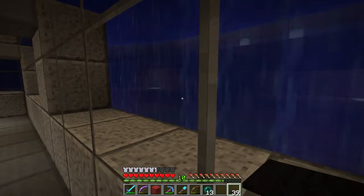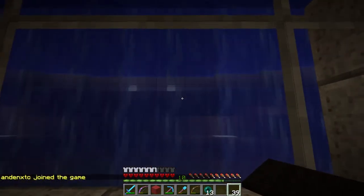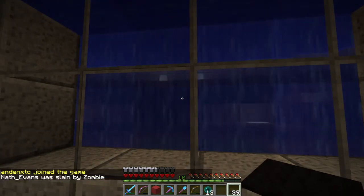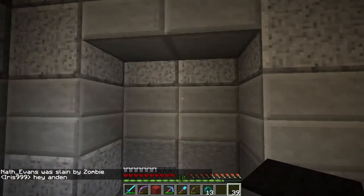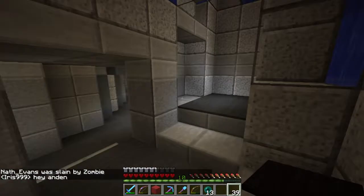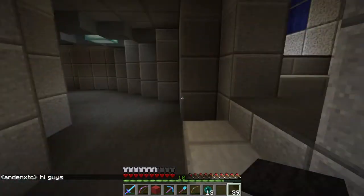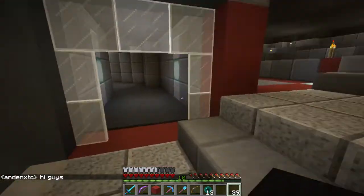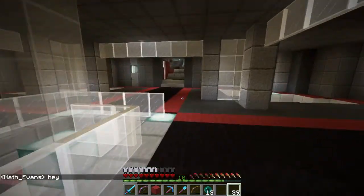I've got some dirt out there and some sea lanterns out there. I'm probably going to put a couple of chests right here on this side, more for looks than anything — not really going to store stuff in there. This just goes all the way around in a circle, so we're going to head on up to the top level.